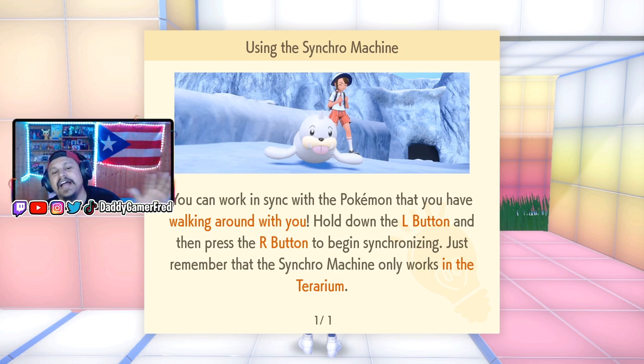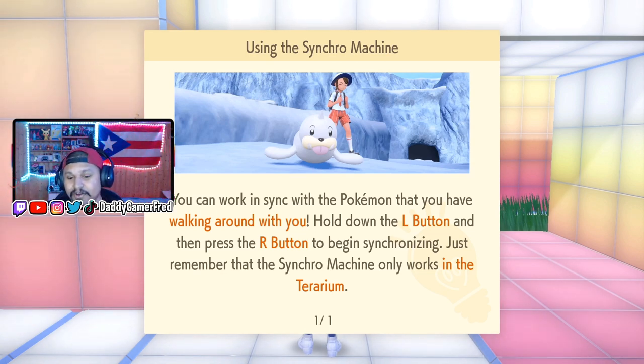One caveat with the Synchro Machine that bothers my brain — it only works in the Terrarium. You cannot do this in Paldea or Kitakami from the other DLC; you have to do it in this brand new area from the Indigo Disk. To use it, hold the L button down and then press the R button to begin synchronizing. Just remember the Synchro Machine only works in the Terrarium.